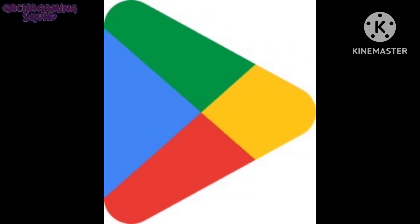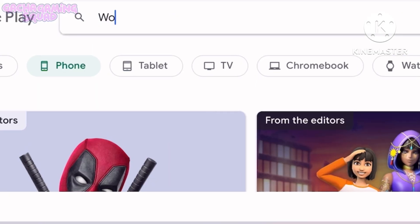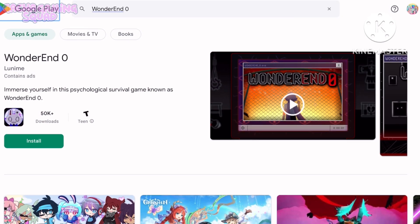First, go to the Play Store and search for Wonder and Zero. There it is — click it and download it.